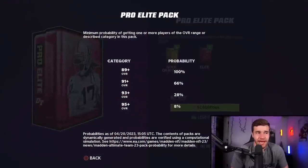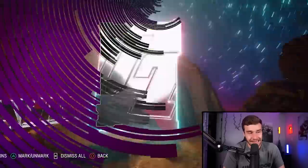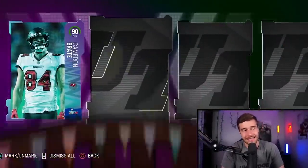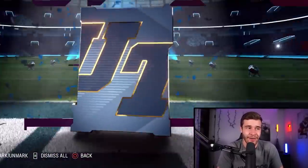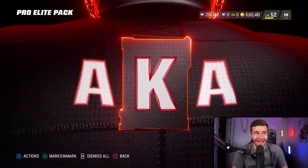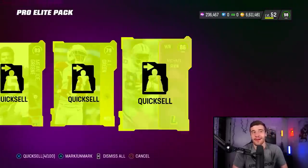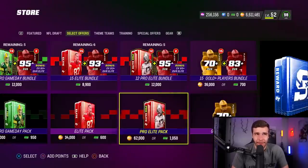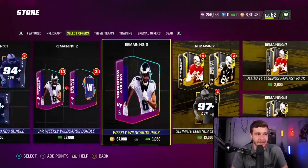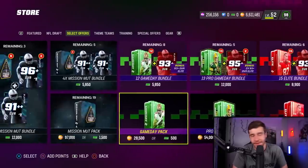Finally, the Pro Elite Pack — basically the equivalent of opening two Elite Packs in one, at 62,000 coins. We pull a 90 Cameron Break, an 89 Ed Oliver, an 86 Michael Irvin, a Cork Gold AJ Green, and end off with a Cork Gold Charlie Heck. Not a great result. Overall, my favorite packs from these are the Elite Pack, the Game Day Pack, and the Weekly Wildcard — those are probably my top three for value. The Game Day looked particularly decent. If you want to try some packs in the store, those might be the move. Let me know how you do — until next time, I'm out. Peace.